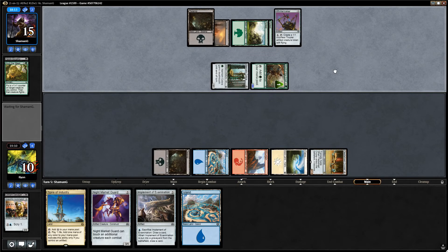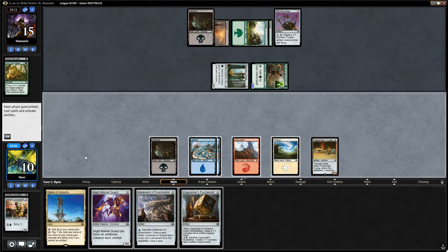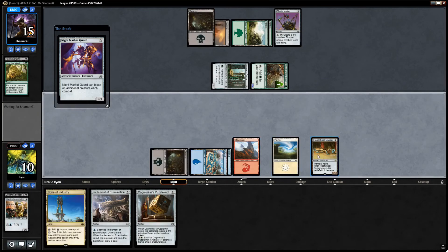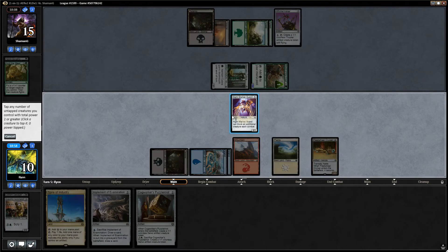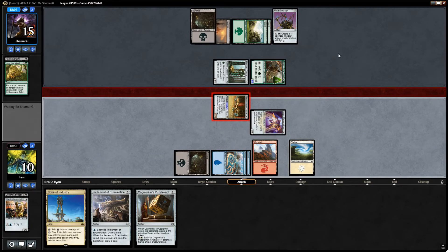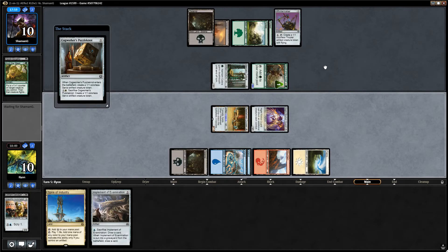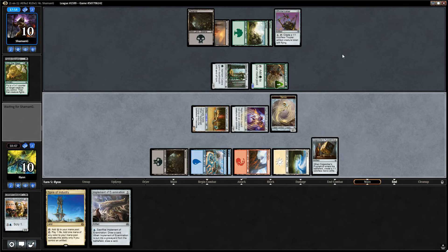Opponent's just racing. Whirlermaker was really good for us to see, honestly. Cogworker's Puzzle Knot is nice, because now Night Market Guard can crew the Fleet Wheel. Attack in for five. I can play Cogworkers and just block here. So we're kind of winning this game. Is this deck going to actually make a finals? I would be stunned if it wins. This deck was a hot pile. It does have a Tezzeret and I've drawn Tezzeret a lot, which makes any pile a lot better, but even so I don't think this deck should be doing as well as it is.